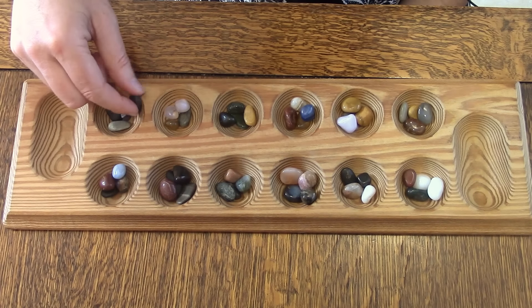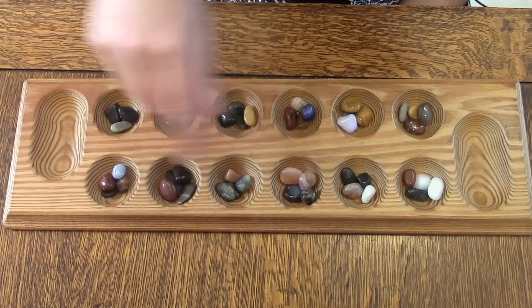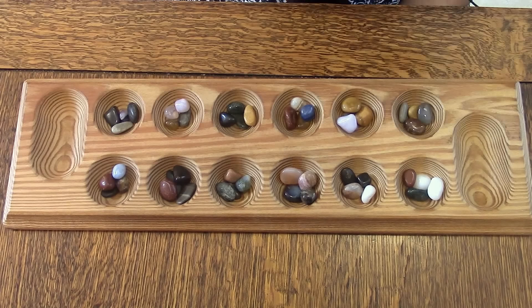You'll also need small pebbles, beans, or buttons — something to use for the playing pieces. I've put four stones in each of the small cups, nothing in the outside ones.